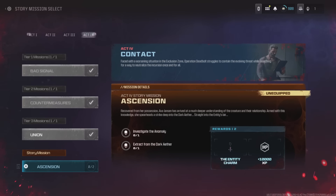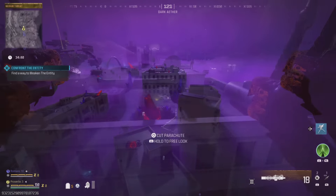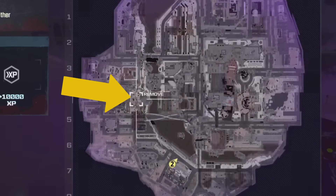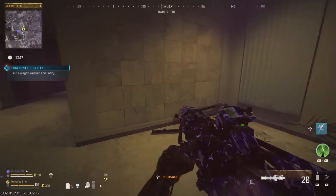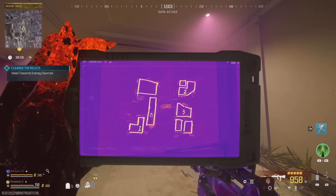There's a secret easter egg in the new story mission and it's quite simple to do, but just make sure you have a few self revives. First you will need to find a rad detector which can be found on a nearby building. Then head to this location to find the storage room and a secret map. Use the rad detector on this wall to see the hidden map — the numbers will be in different spots each game.